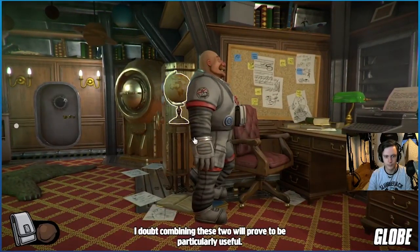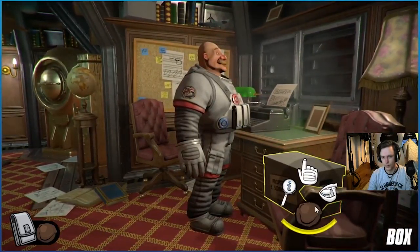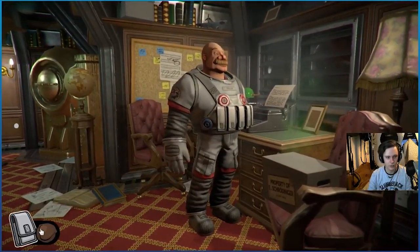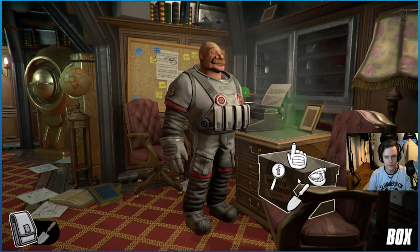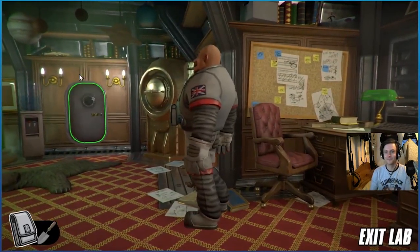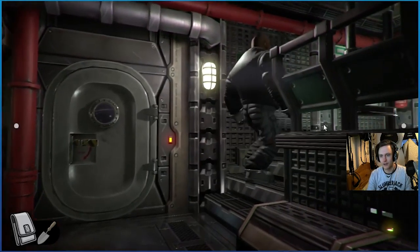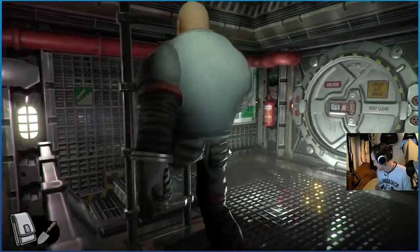Use the rock on the globe — I doubt combining these two will prove to be particularly useful. Use the rock on... I'm sure there's a more practical use for this. I picked the rock. Maybe you could use the trowel to open it — I don't want to mess up my spade. Oh, I know! Cat litter — remember there's cat litter in the bedroom. We're going to use the trowel to get out the cat litter. That's what it is.